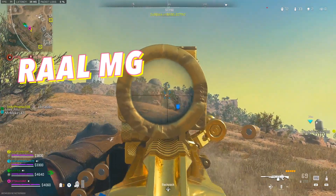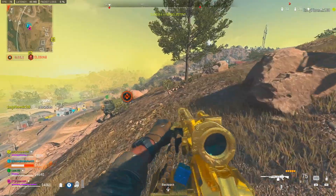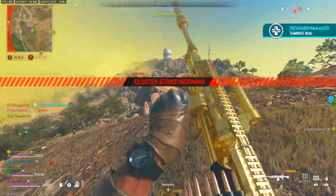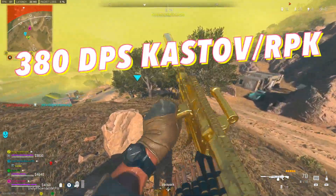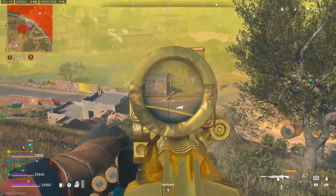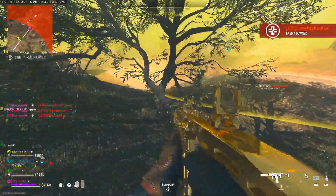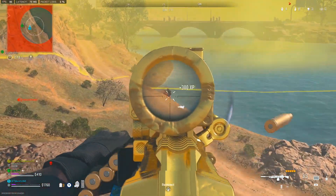Looking at the second best long range weapon — the RAAL MG. There's only one con to this weapon and it's pretty bad: the putrid mobility, which is much slower than the RPK. But why is it the second best? The answer is simple — it's completely broken and overpowered. It's very accurate and has the highest time to kill and damage per second on this list. The second highest DPS on the list is the Kastov and RPK at 380, while the RAAL is at 463 damage per second. It also has the best bullet velocity, making it easier to hit shots out at 80 meters. It's no contest in a 1v1 at long range with this weapon.